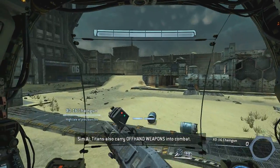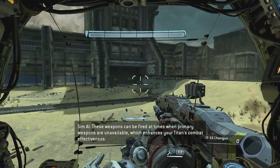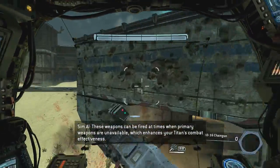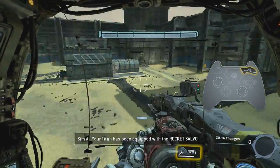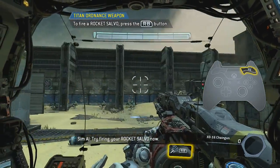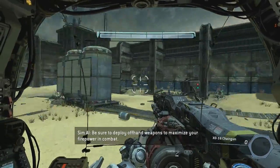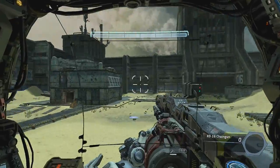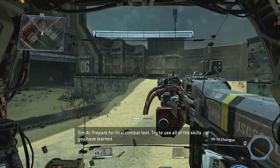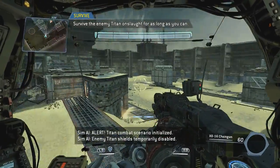Titans also carry offhand weapons into combat. These weapons can be fired at times when primary weapons are unavailable, which enhances your Titan's combat effectiveness. Your Titan has been equipped with the rocket salvo — try firing it now. Be sure to deploy offhand weapons to maximize your firepower in combat. Prepare for your final combat test — try to use all of the skills you have learned.